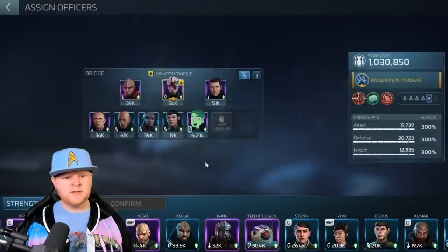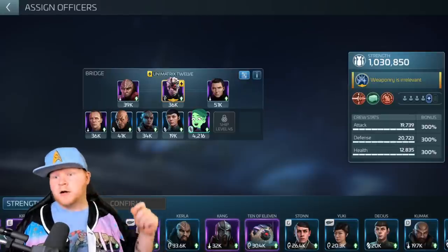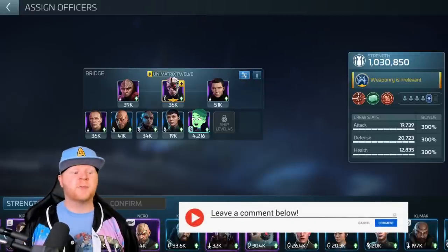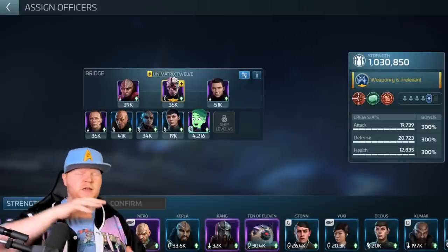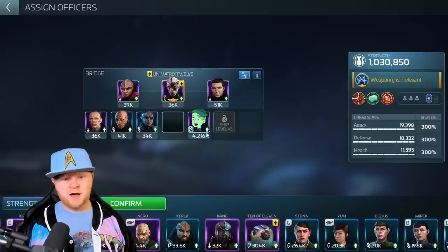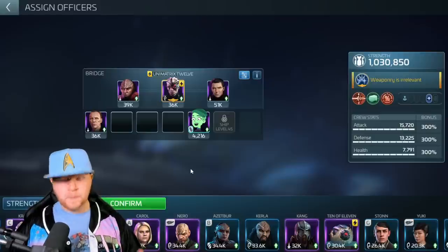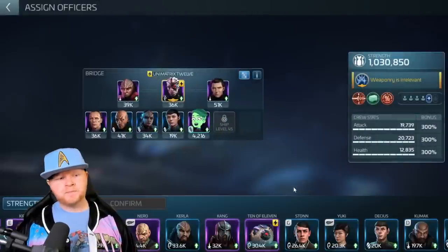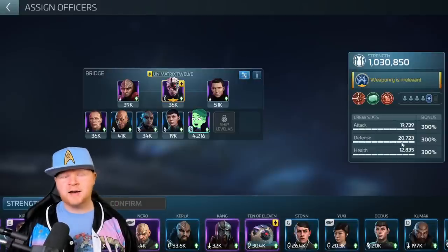Now here's a quiz: the stats on the right side are important, but does it matter if you go above 300%? Answer in the comments below. This is one of the biggest points of misinformation I see pushed out constantly. There are some edge-case issues in the game - like armada background stats - but strictly speaking how the game works: if I remove officers, is there any difference? Take this off - any difference? Take this off - any difference?